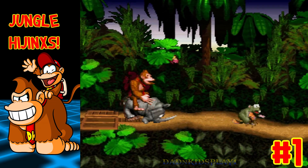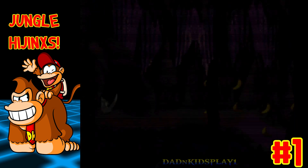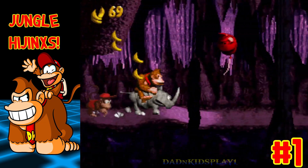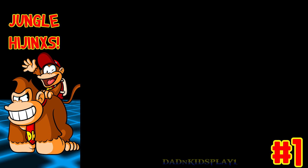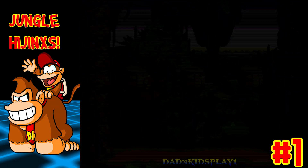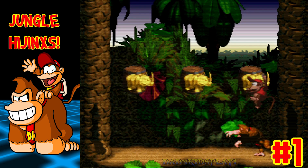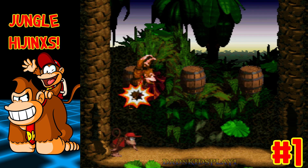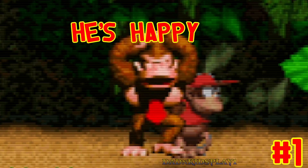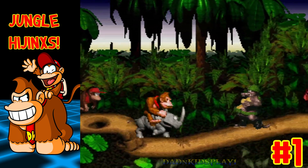Now bash your crate then hop on Rambi the Rhino. Keep moving, and when you get to this point, use Rambi to reveal a hidden opening to a cave. Enter it and collect the contents inside. When you're done, collect the G item and you should have spelled Kong by now. Now drop down here and use Rambi to reveal another hidden entrance to a bonus game. While in here, collect the golden animal token to win. Back outside, continue to the right, take out the last Clamp, and head for the exit.